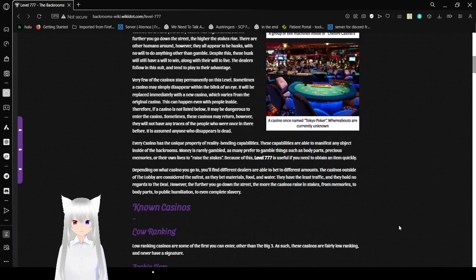Every casino has a unique property of reality betting capabilities. These capabilities are able to manifest any objects inside the backrooms. Money is rarely gambled, as many prefer to gamble things such as body parts, precious memories, or their own lives to raise the stakes. Because of this, level 777 is useful if you need to obtain an item quickly. Oh yeah, trade your life for an item — great idea.